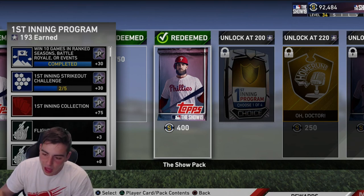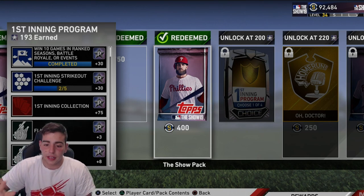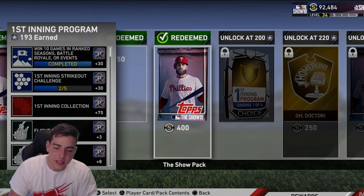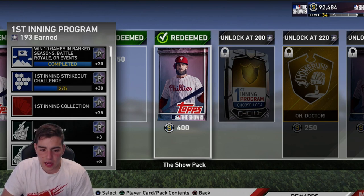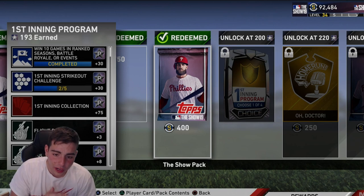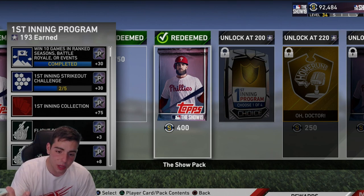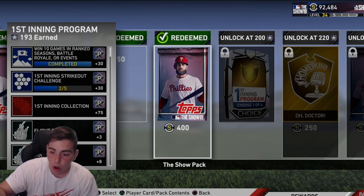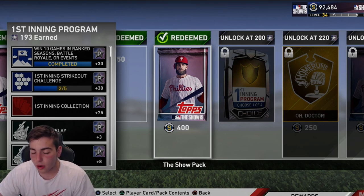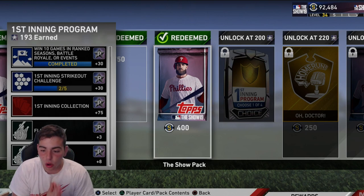After that, what I recommend is when the next Inning Collection drops, you sell. Let's say they drop a diamond Ryan Howard at 95 — probably not, but just as an example. If you finish the Third Inning Collection fast and choose Ryan Howard, he's gonna go for around 175k, and you'll make a minimum of 50k stubs in the first two days the set comes out. You're gonna make stubs, get packs, keep those players, then sell Ryan Howard for more stubs, and as the weeks go on you get all three big cards for free and still make stubs.